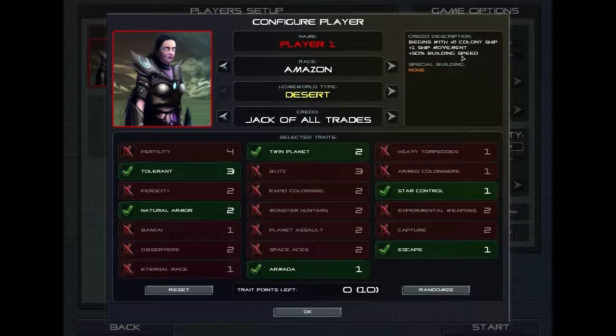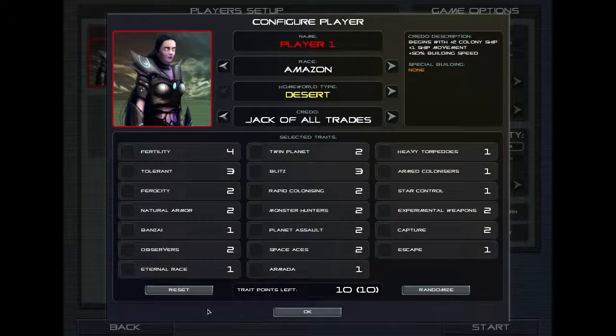The jack-of-all-trades is handy because we start off with two colony ships, plus one ship movement which is very useful. Especially on this small map it will give us a much larger area. Also, we get 50% extra building speed, so things like our fighters and bombers are going to be built a lot quicker. As a jack-of-all-trades you also get the maximum 10 trait points, which is going to be useful for the particular setup that we're going to take. I'm not going to go through all the particular traits, but we're just going to explain the ones I'm going to pick.